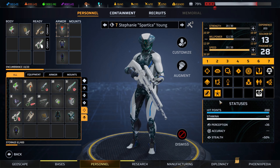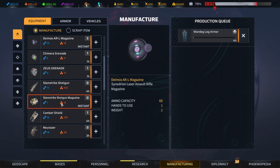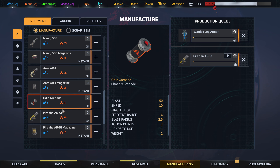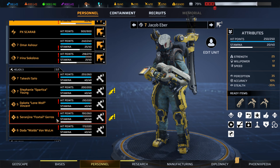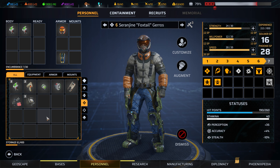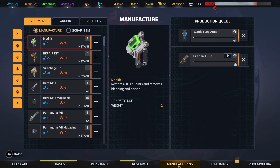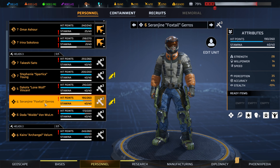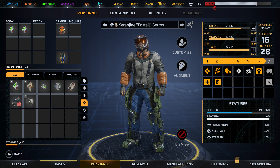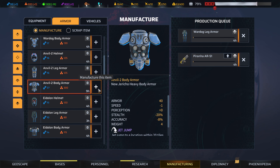And then you — need more salt rifles. Go with the piranha. Okay, what's left? Do I still need one more? You're a heavy — let's stick with the heavy. Anvil armor, so expensive. But 40 armor, man, I think that's worth it.